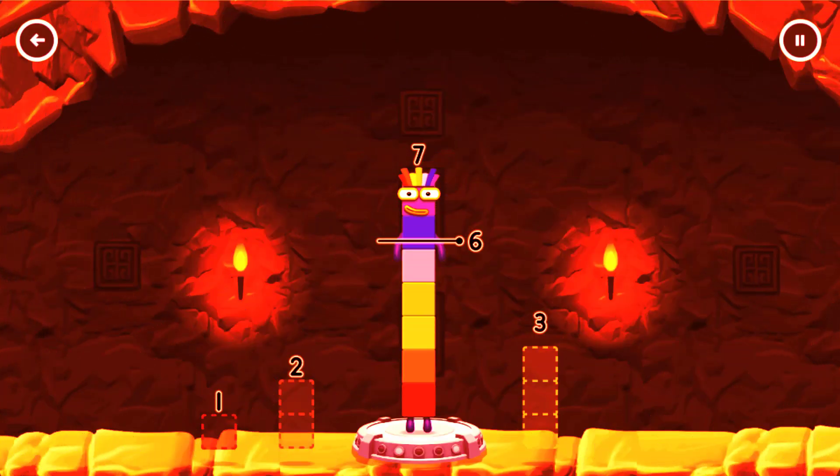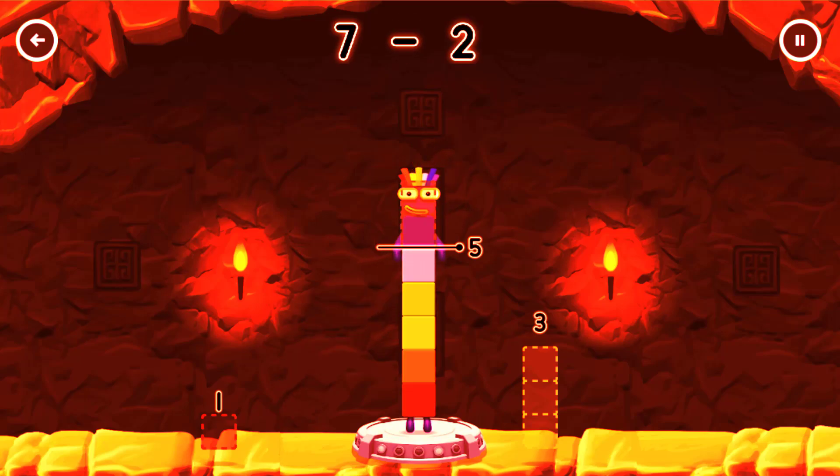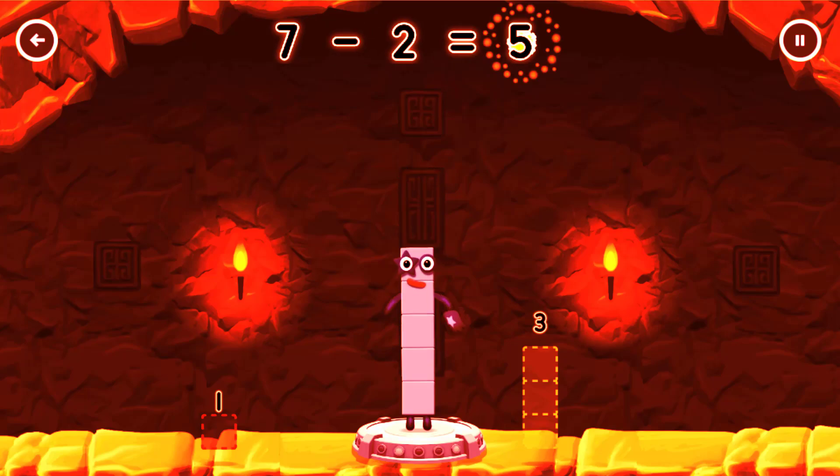Take number blocks away from 7 to leave 5. Drag an outline onto the middle to take number blocks away from 7. 7 minus 2 equals 5.